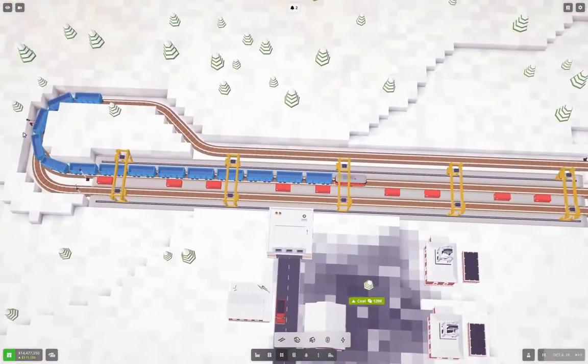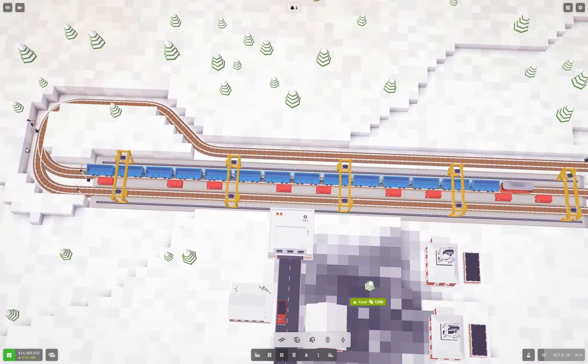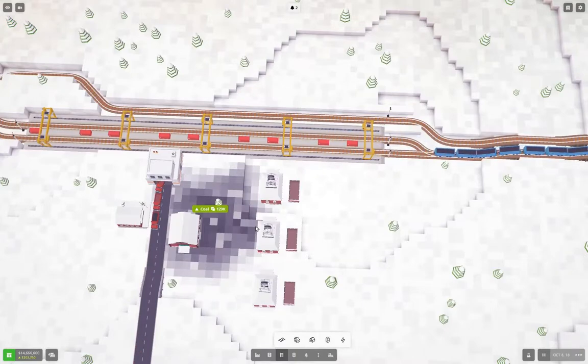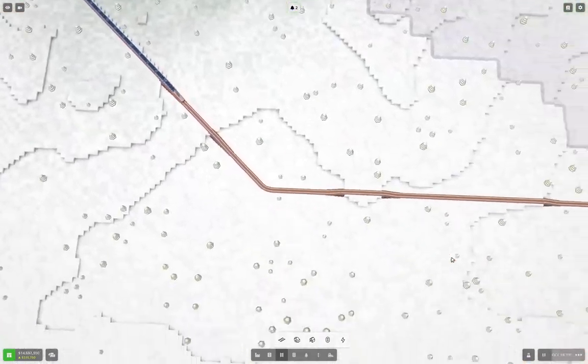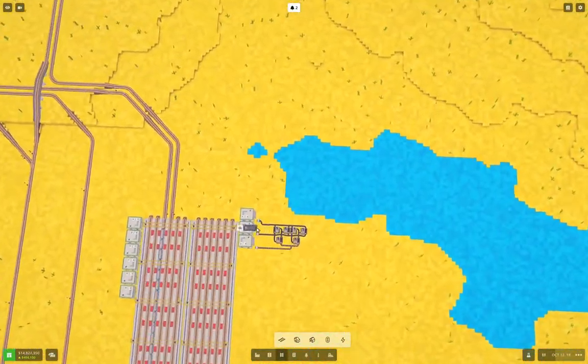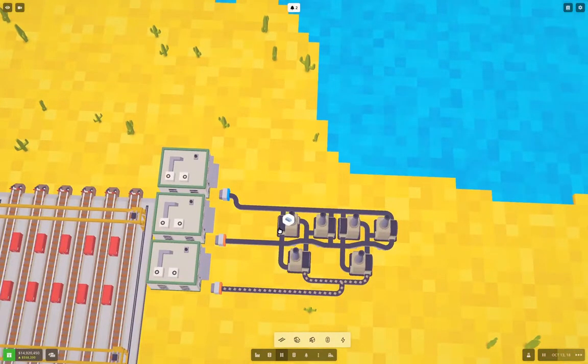And then we'll pick up coal. I sped up the tempo here to collect it. So we'll come back over to the factory, which is down here, and then we'll observe the smelters as they kick into action. Note that we still have a positive income on a monthly basis if you note the numbers in the bottom left. We've got coal coming in and we have steel bars being produced. There's our first installation at the factory.